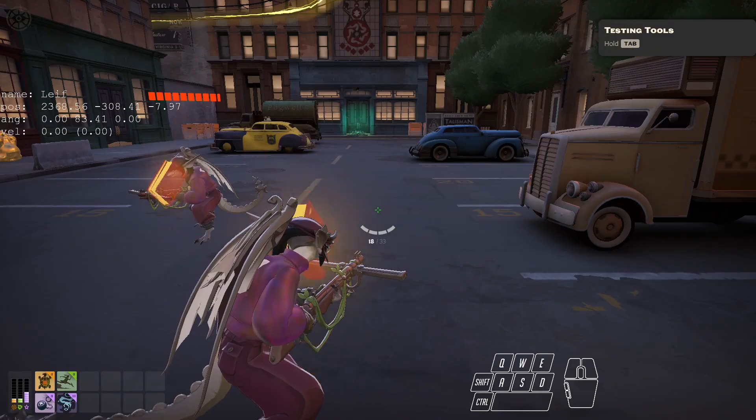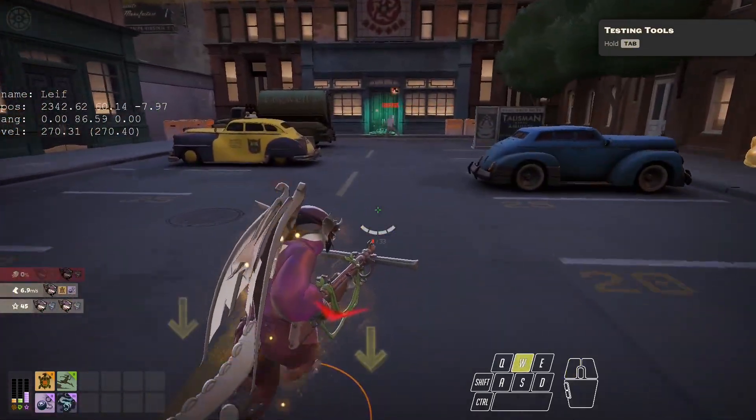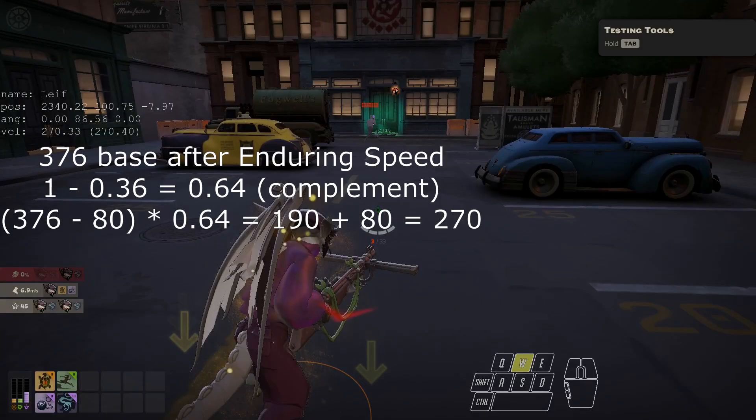Slow resist is a direct cut to the final slow value. A 30% slow resist in the above example would mean that the total slow was reduced from 51% to 36%.